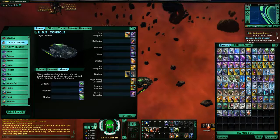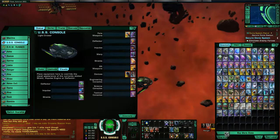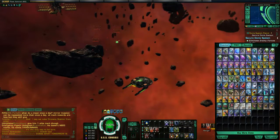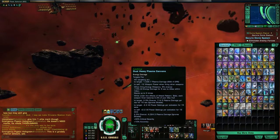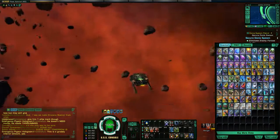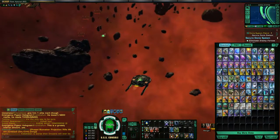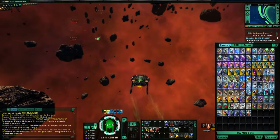There are also energy weapons called cannons. Usually only certain ships can fit cannons — typically your escort-type ships, tactical base ships, are more geared towards cannons. These have a very narrow firing arc. I just equipped a dual heavy cannon, and you can see this is actually only a 45-degree arc — very, very narrow. But they do actually very good damage.